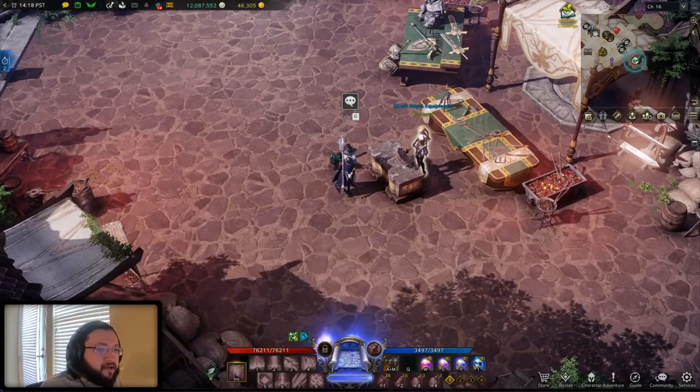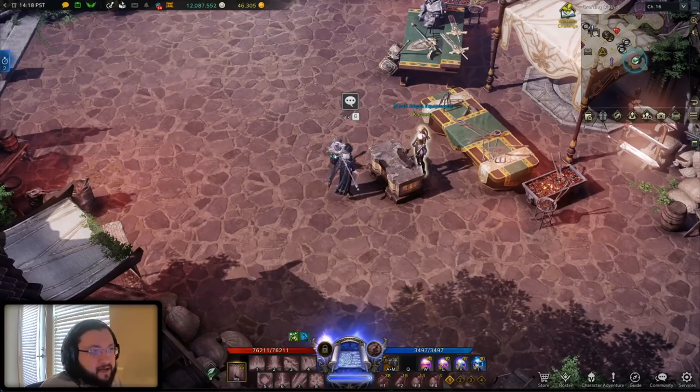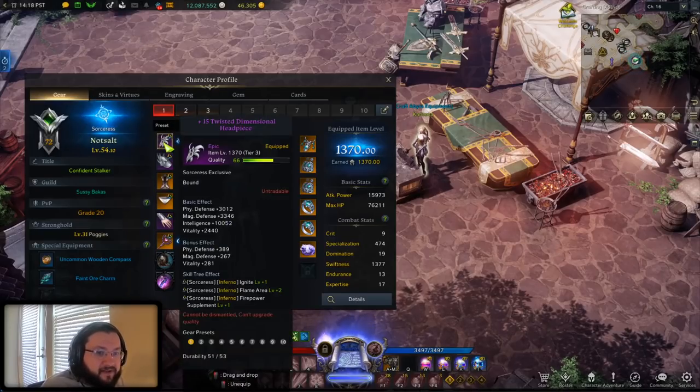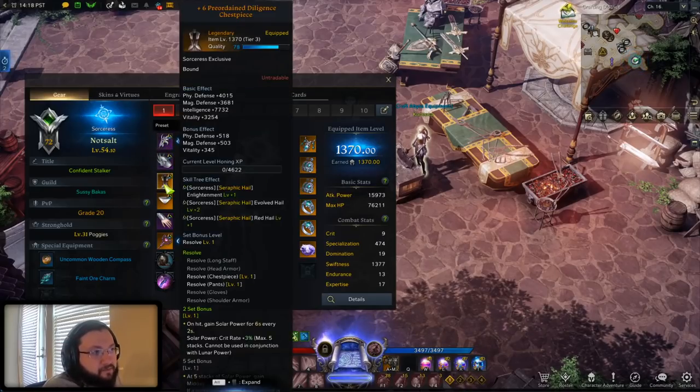It has to do with when you're in your Tier 3 gear, going from that transition from your Chaos Dungeon gear to the next step, which for a lot of people is going to be the Argos gear. When you transfer over your plus 15 Chaos Dungeon gear — which is item level 1370 — to Argos gear, it goes over to plus 6, and this is also item level 1370. So this has the capacity to get quite a boost in terms of your item level.